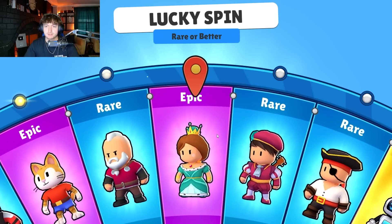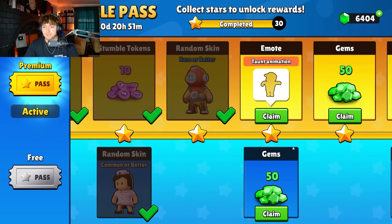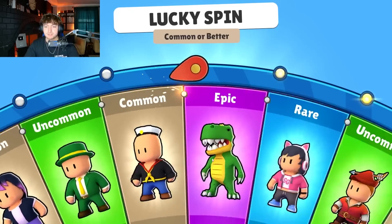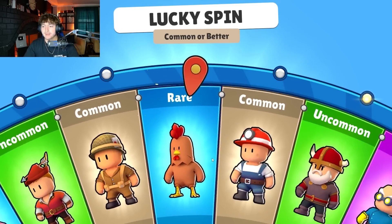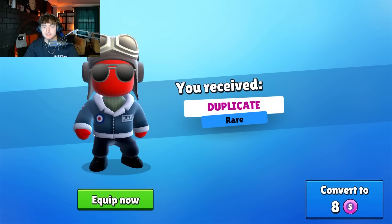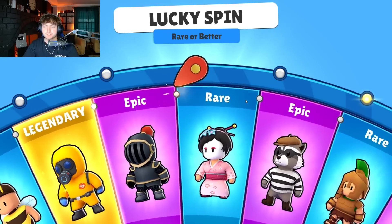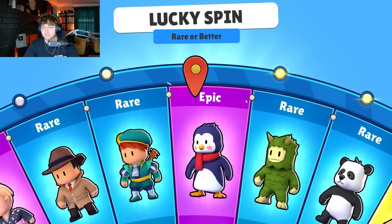It's been a minute since they've had something cool in these lucky spins. More gems, we have a robot animation, more gems, more tokens, and a commoner better is gonna be the next thing — give us a legendary. One thing I've been doing recently is ranking the skins as we go. I'll put this one in a solid B tier — it's kind of middle of the road, not great not bad. You don't see too many people use the pilot skin. Next up — panda.